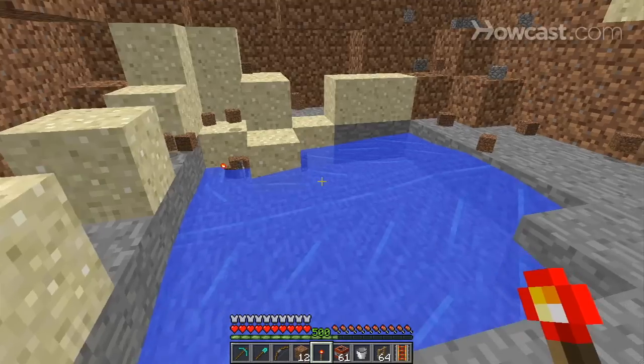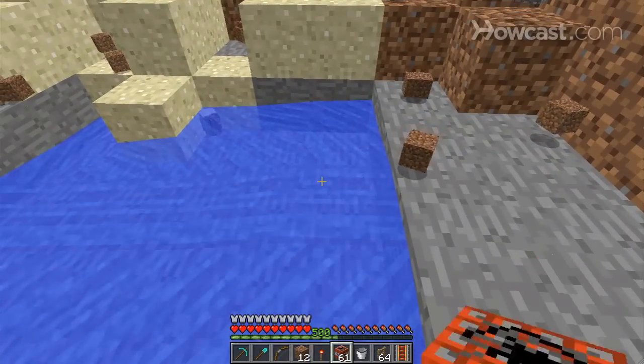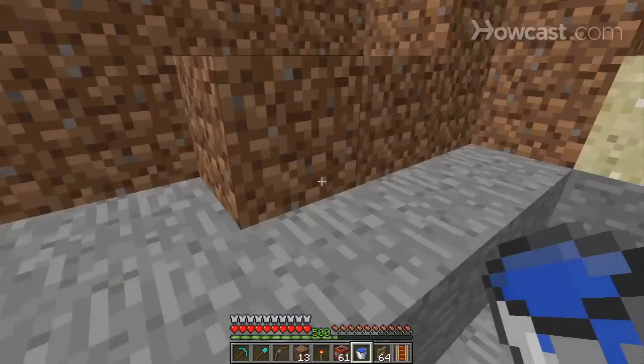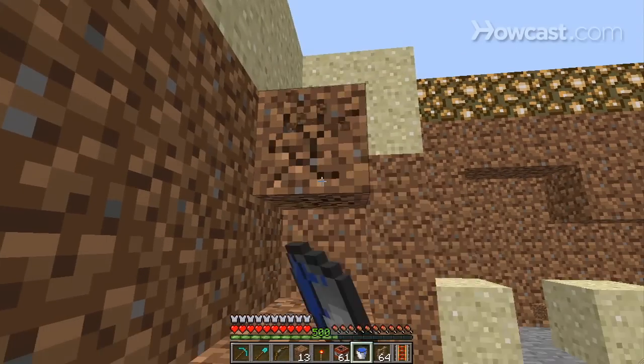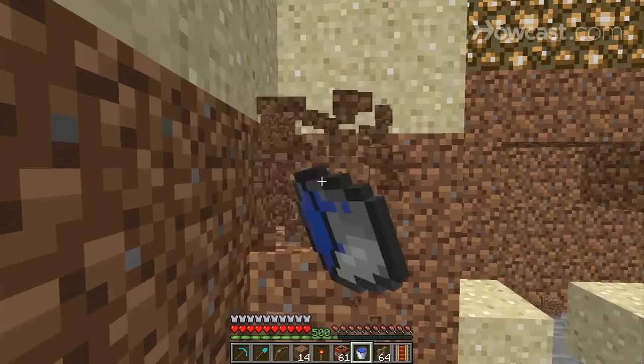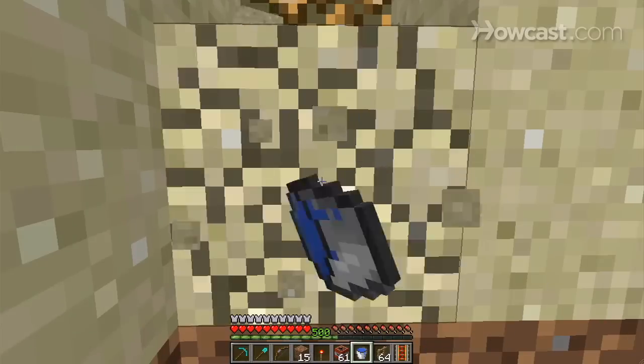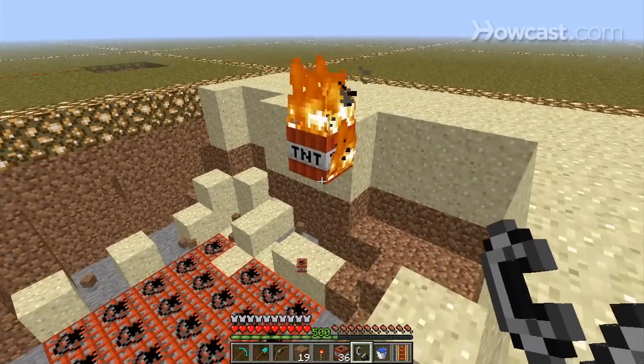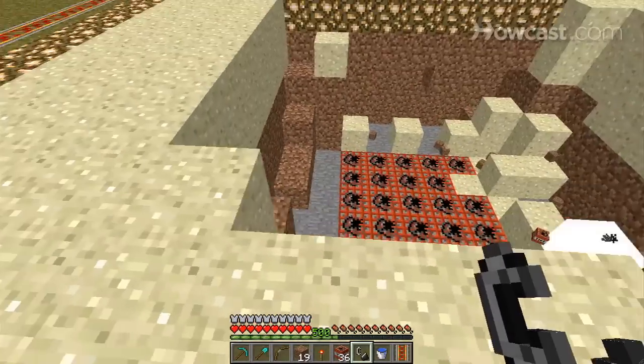So if you want to make your buildings TNT-proof, obviously the best thing you can do is use obsidian, but there are other blocks that have higher blast resistances as well. So there's your primer on TNT — experiment, see what you can do with it, and have fun.